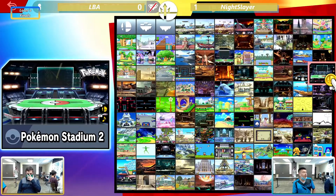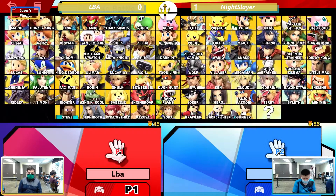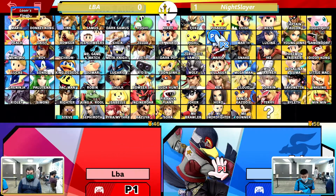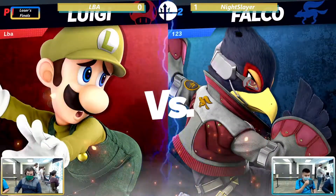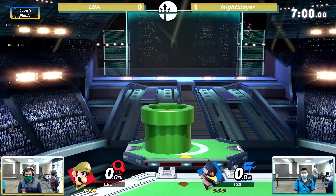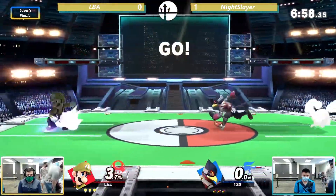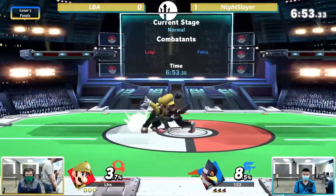He plays Falco occasionally. I mean, he has such a deep character pool — it's crazy. I'm pretty sure you could give this guy anything and he can play. Maybe he switches to Terry here... I thought he was going to pull Pikachu. But it's Luigi this time going from LBA — and keeping the same skin to try to confuse Night Slayer into thinking it's still Mario. LBA is a very smart player.